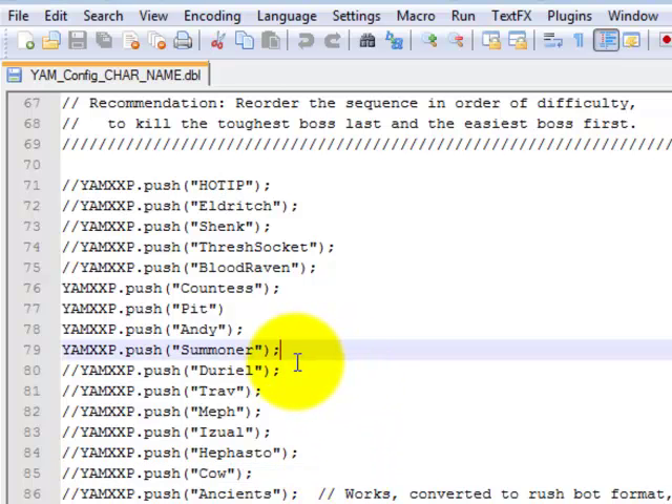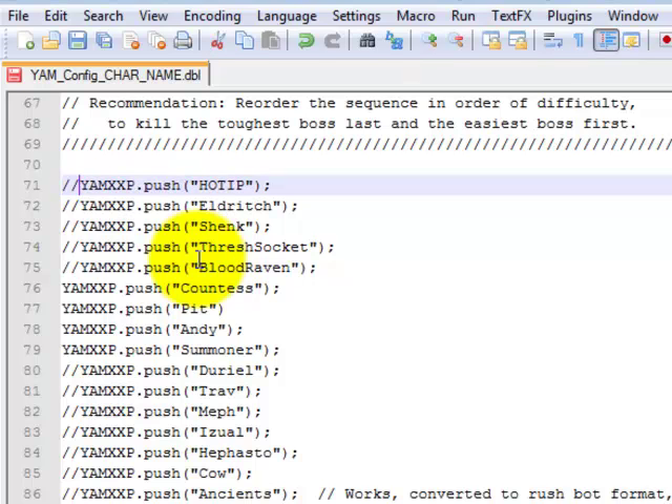Yours might actually be slightly different — I think I copied this over from my Hammered In. Also, YAM only works with Hammered In, unlike NT which works with all kinds of different characters. You can take any boss you want to run, just remove the slash slash. If you don't want to run them, add it.